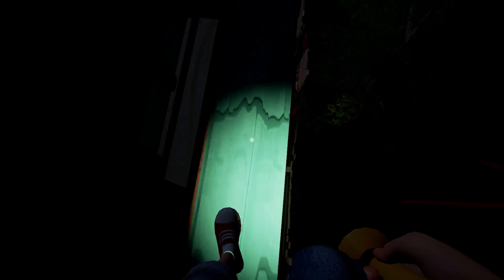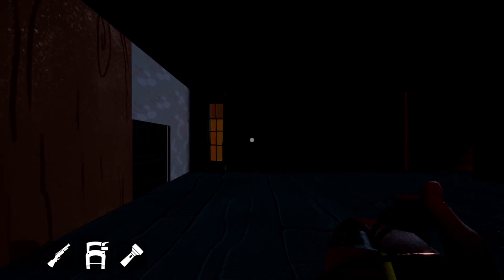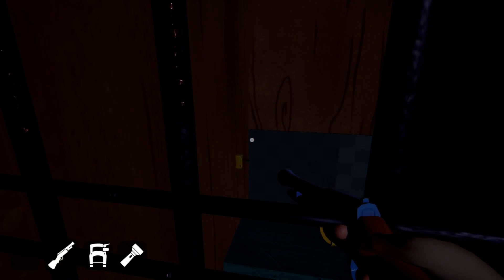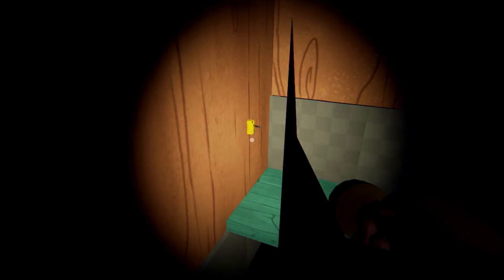Here we go again — this windowsill seems to have the best effect. Got it. The whole reason I wanted to come down here was for this right here — I thought maybe I could turn it and it might do something, but no, you can't interact with it at all. That way leads to nothing, and this way leads to nothing too. Going into here — this is a secret room. If you look over there there's a switch. You literally can't even shoot past this area, but there is a switch over there, and it leads to nothing. It's really weird.